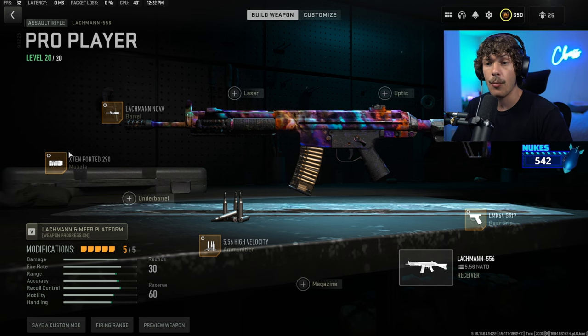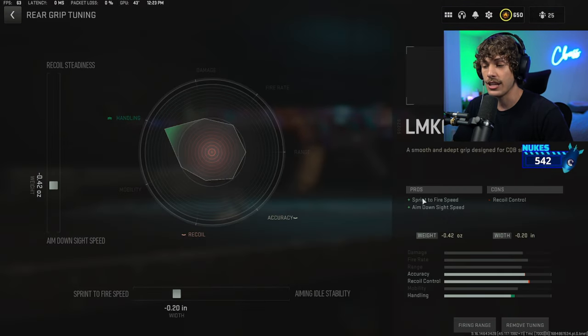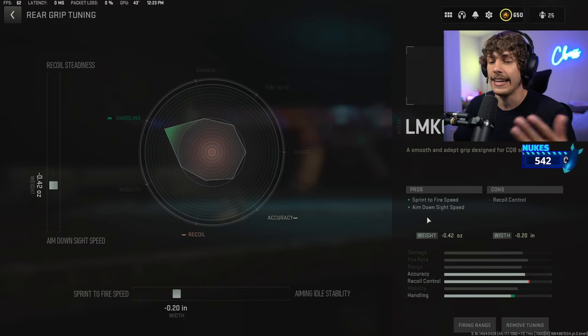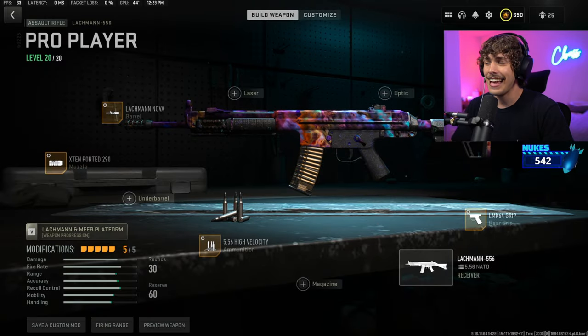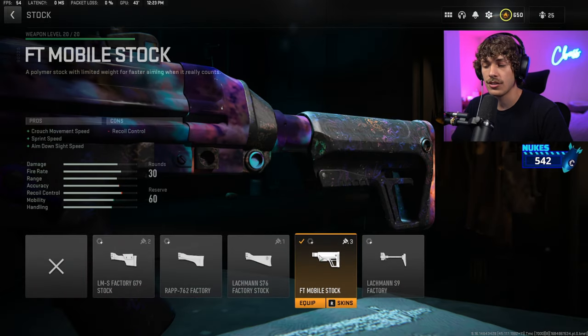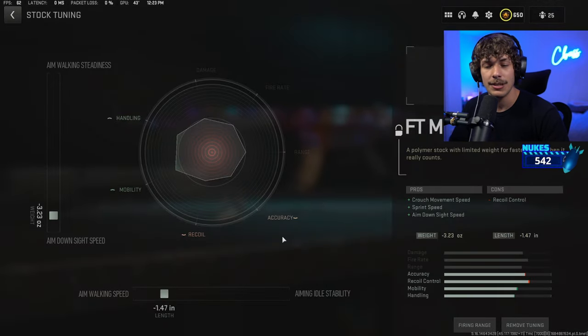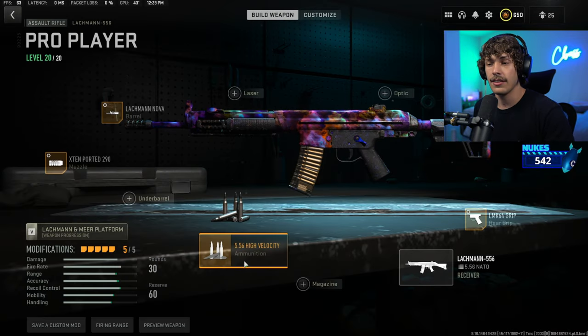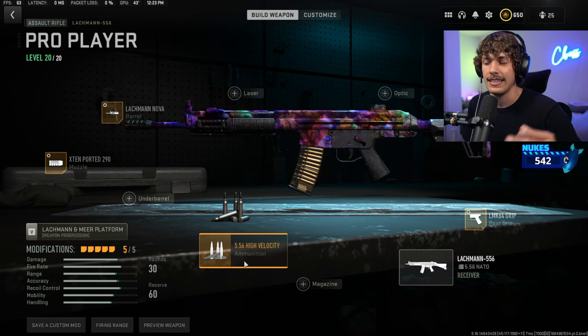For the rear grip, to bring up the mobility we're losing with the barrel and muzzle, throw on the LMK grip, which increases sprint-to-fire and ADS speed — tune those values for a little bit more. Lastly for the stock, run the mobile stock to increase mobility even more, tune for ADS speed and aim walking speed. This is now a meta weapon — please try it out and let me know your thoughts in the comments.